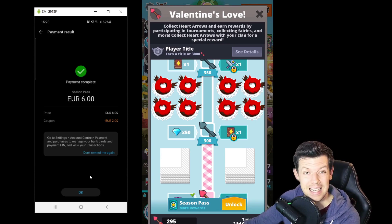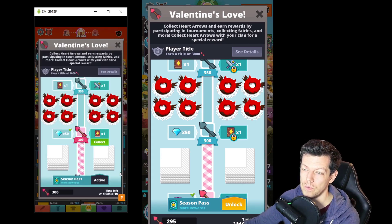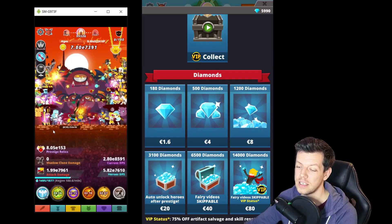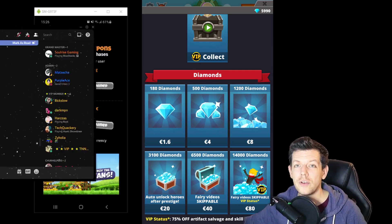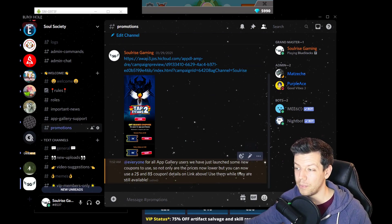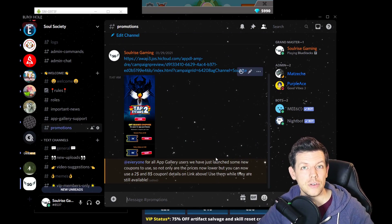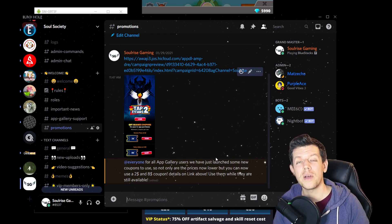I quickly clicked 'use' which brought me in-game. When I went to Season Pass and unlocked it using the coupon, it automatically deducted the discount — payment came to just 6 euros instead of 10. Season pass activated, saved myself 4 euros. If you've got any questions, join my Discord server — there's an App Gallery support channel and an App Gallery promotions channel for future coupons and discounts.